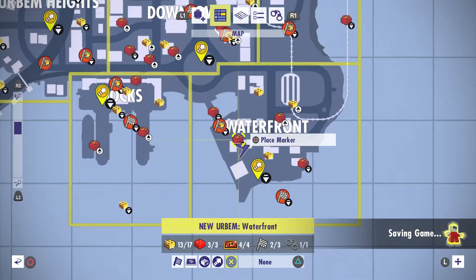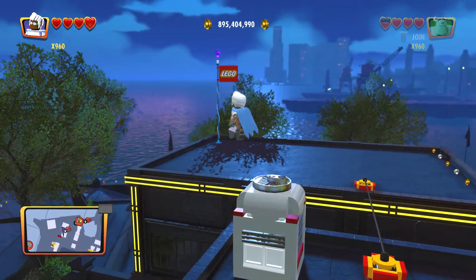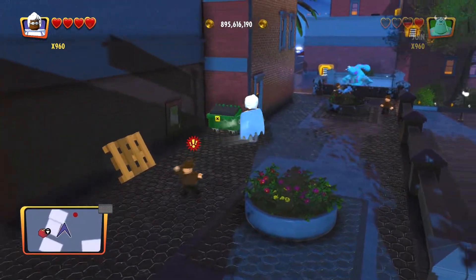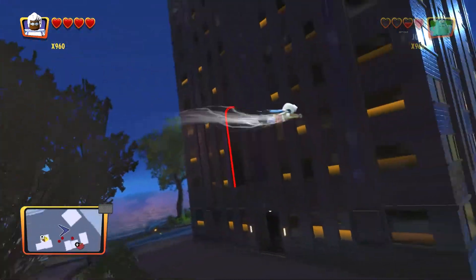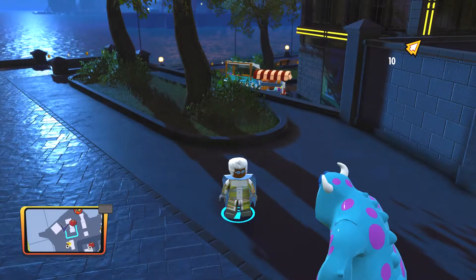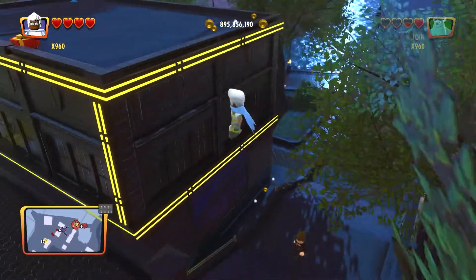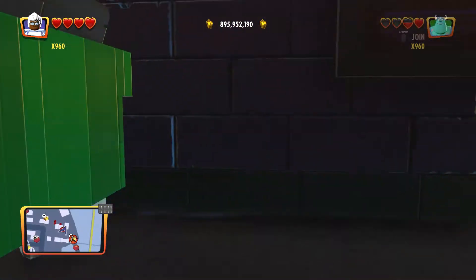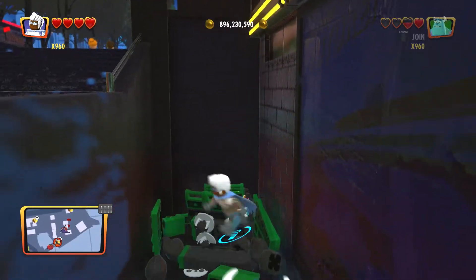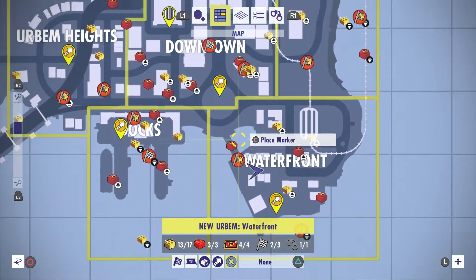That's one. This would be two. What the heck, is it down here? He's getting attacked. Okay, this would be easier. Now we can go get it. What's it down here? Come on, yep, here it is. That's two.